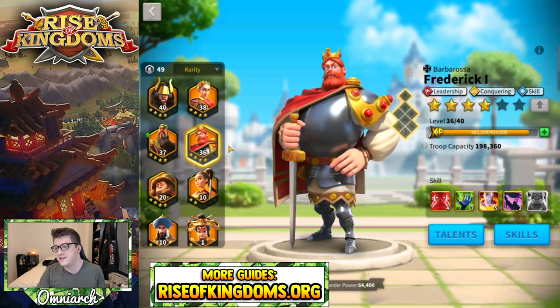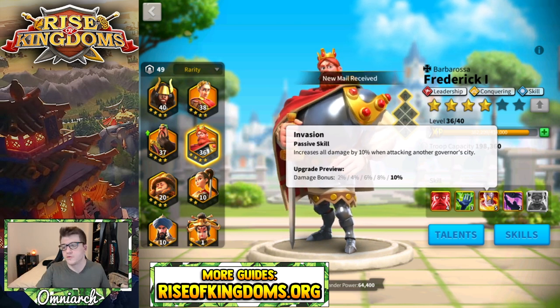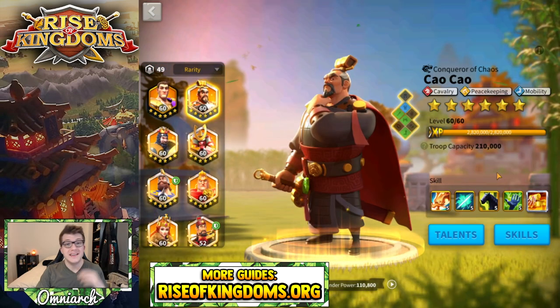Frederick is the exact same situation as Julius Caesar — that third skill is only for attacking another governor's city, giving you 10 more damage, which doesn't really matter since you're not going to be hitting cities with Frederick most likely. Again, 5-5-1-5 is the best case scenario for Frederick without expertise.